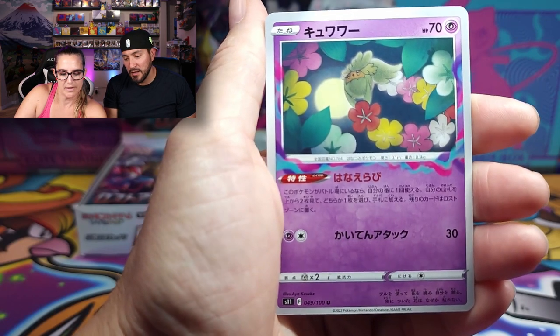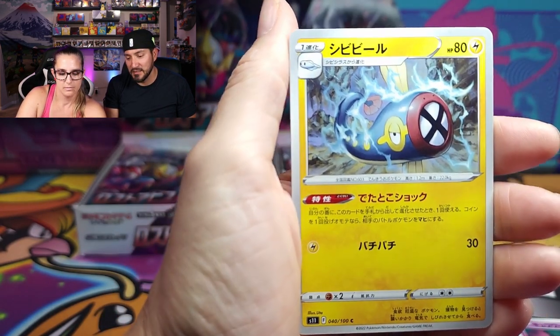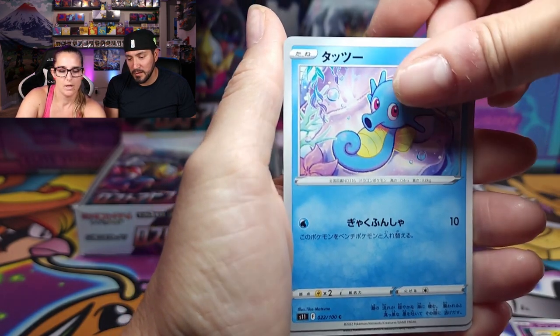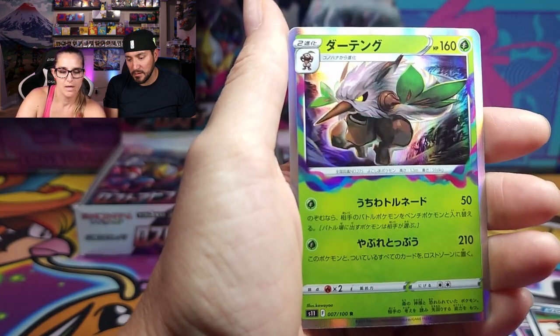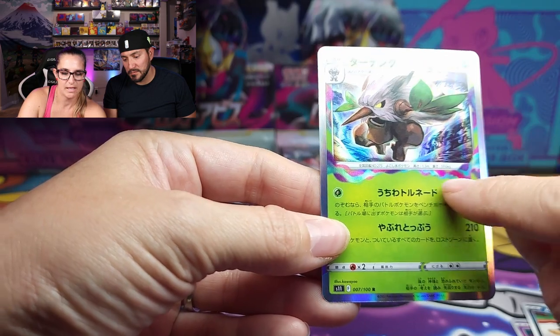I don't know what this is at all. That's Comfey — it's like a laser. What is this guy? Electric. Horsey, little Sandile. And — Shiftry! And the holo Shiftry — yeah, these ribbons I like. This is really cool.